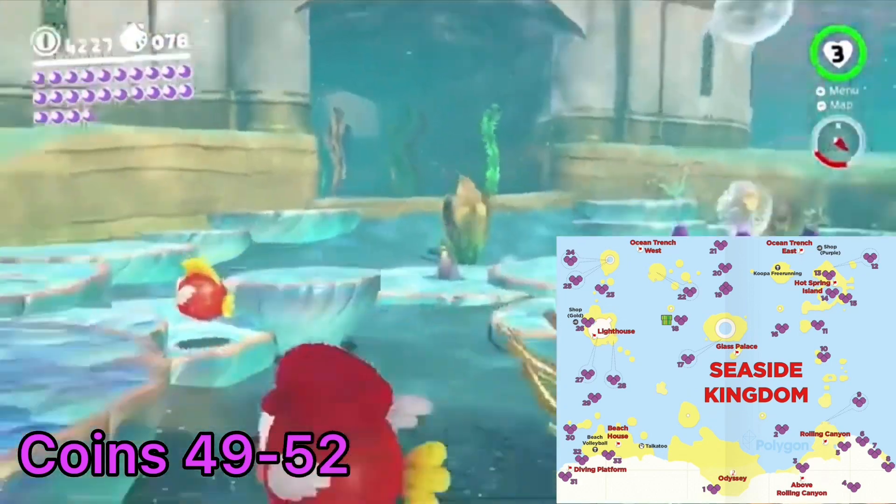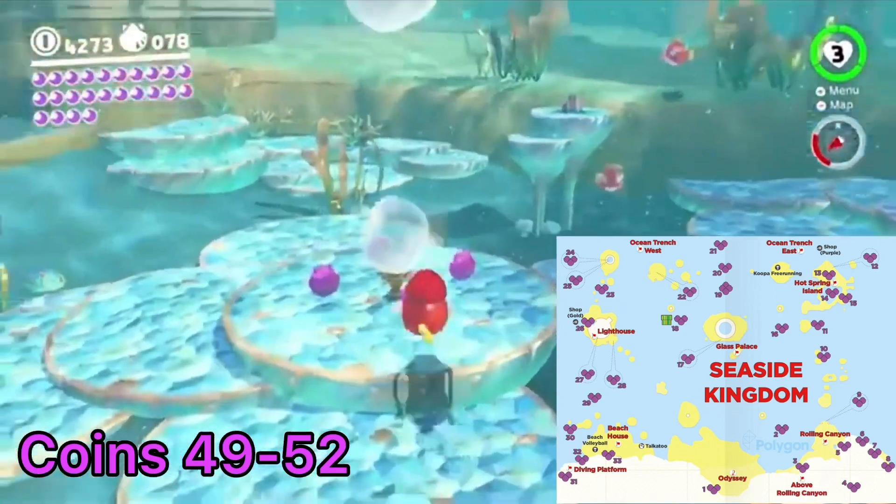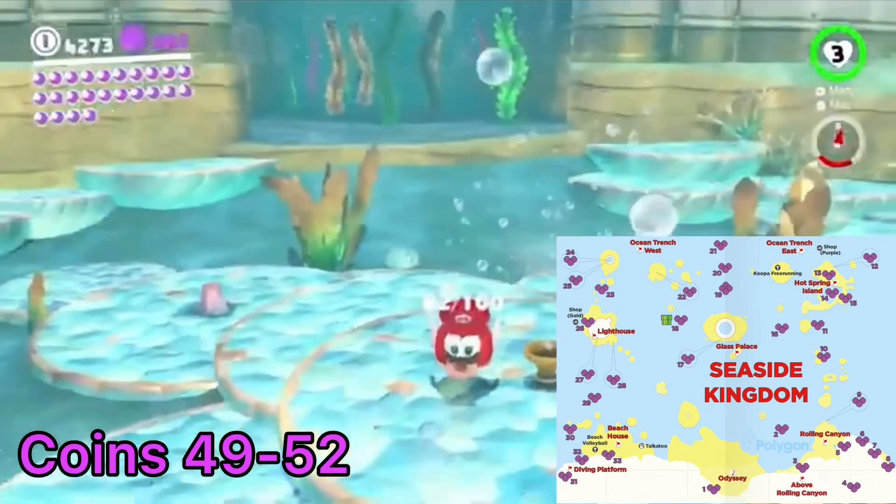Again from the Glass Palace flag, head past the treasure chest to the north. You can see a device making a stream of large bubbles in the water. It's surrounded by four coins.